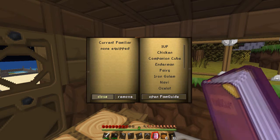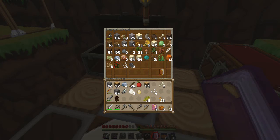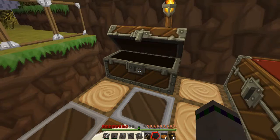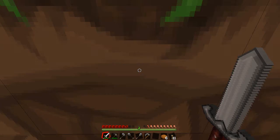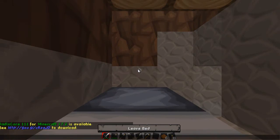How exciting is that — I've got the Fam Guide! For the moment it's going to go away as I don't have the XP to spend on stuff yet. I killed a skeleton and got his bow. The Familiars mod has officially been added to this series — it's nighttime now — and that is beautiful!